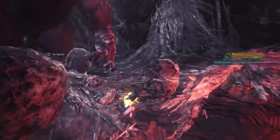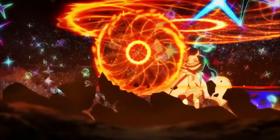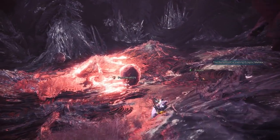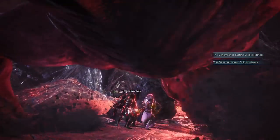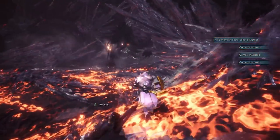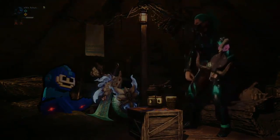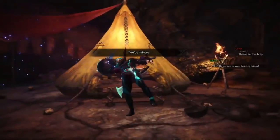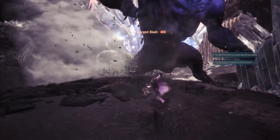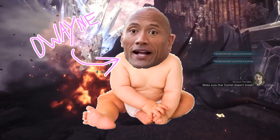And now for the one you've all been waiting for: the Ecliptic Meteor. This is a move prophesied to be the end times of all Monster Hunter, and honestly, it comes quite close. Most items will not work while this ability is happening. So if you were hoping to Farcaster to safety, not only can you not cast Farcaster, but this thing can and will kill you in the camp anyways. The range is larger than a Russian grizzly bear. Remember those rocks from earlier that I told you to name and take care of? Well, you're about to be damn happy you did.